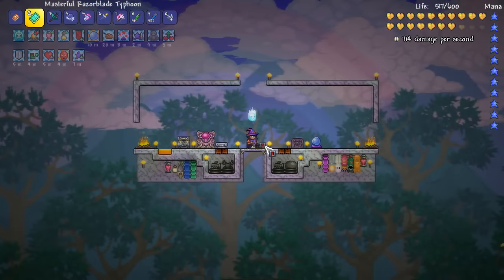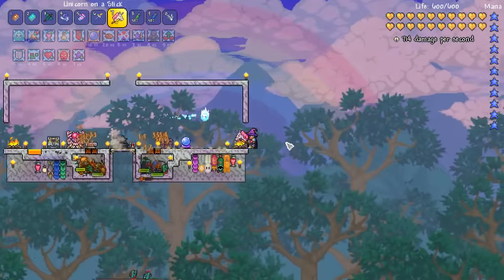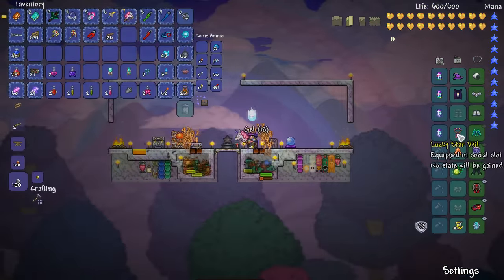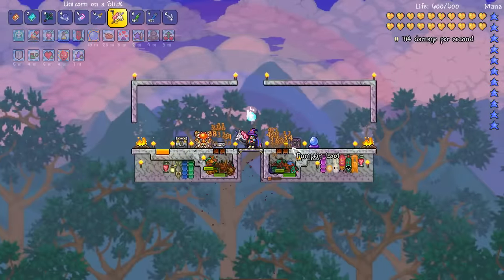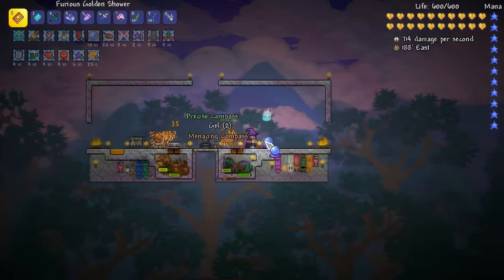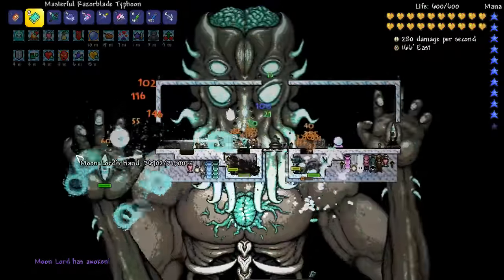Let's turn on our statues for a bit of regen. Let's get some Unicorn Power happening — bring it on, Moon Lord, you've got nothing. Actually, should we get our frozen turtle shell on? And Star Veil even — yeah, I think that might be a good idea. It's almost time. I might start with the Ichor — I'm interested to see if it works.